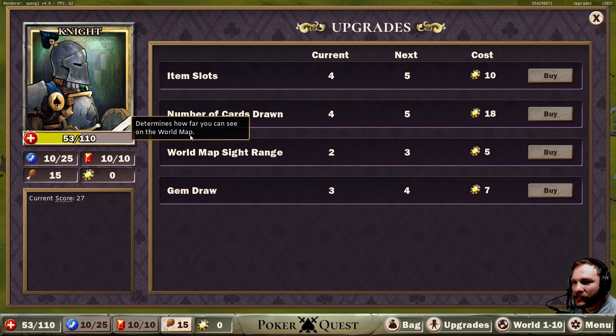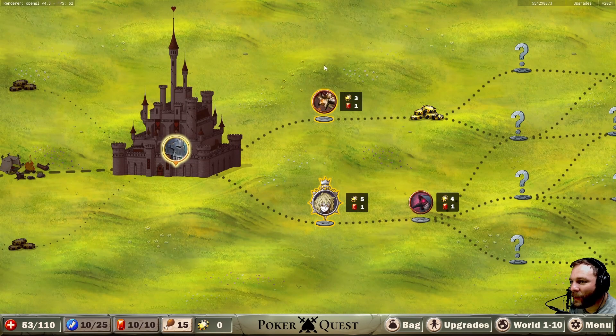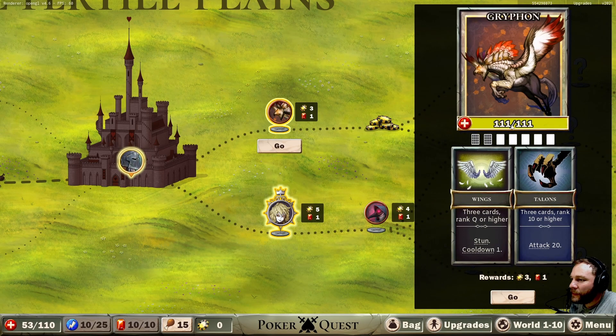We've got gem draw, number of cards drawn, and item slots. I'm still not 100% sure about how many cards I see before they're gone. We've only got 53 life, so going down to the elite fight might be a bad idea. I can't remember if we get anything extra for killing the elite, so I think we'll go with a standard fight this time. Two cards get hidden but we get to see a couple.